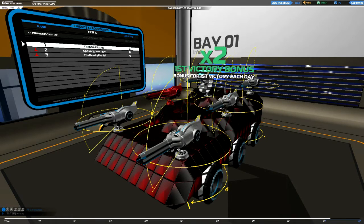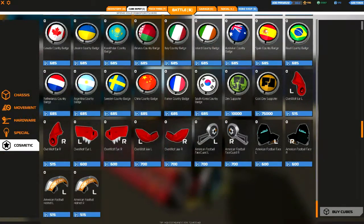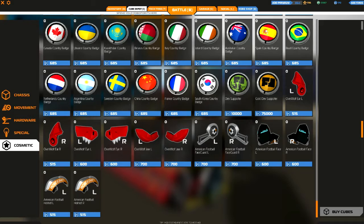First off, we go to the Cubedee part and into the cosmetics section. And here we can find the Overwolf parts. So now we can stick the Overwolf head on any bot we want without needing to buy the Overwolf.